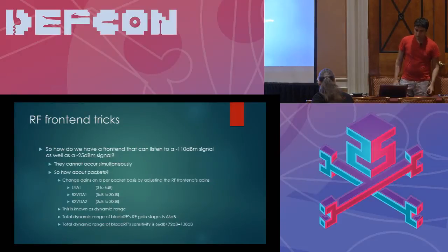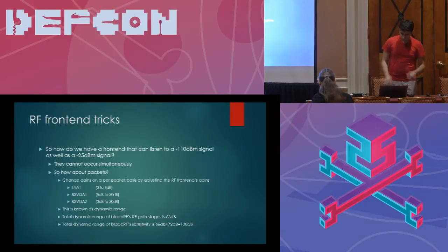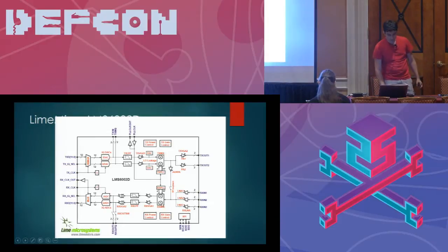What can we do to extend that 72 dB worth of static range? Going back to the block diagram, we see there are a fair number of gain stages, including the LNA stage, of which there are three. I'm having some difficulty figuring out where my pointer is. These are three different LNAs.